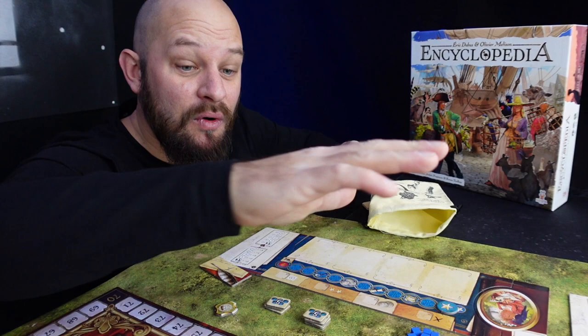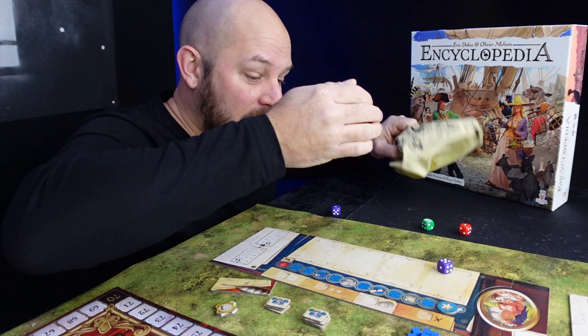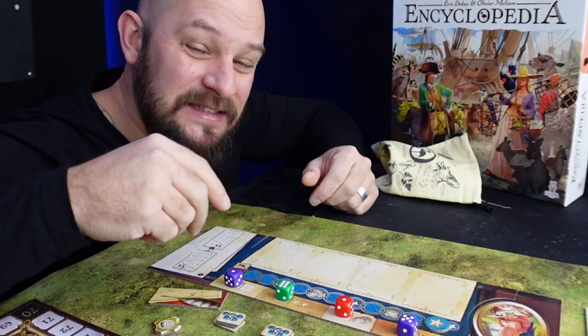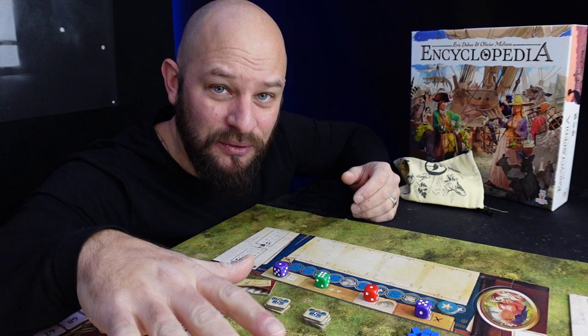When all players have received their starting round bonus, we go around the table starting with the first player, and each draws four random dice from the bag. These dice are then rolled. We take the result and place the dice out on our player board. It doesn't matter how you place them — you can place them any way you like. These are the dice we will now use to take actions out on the table.